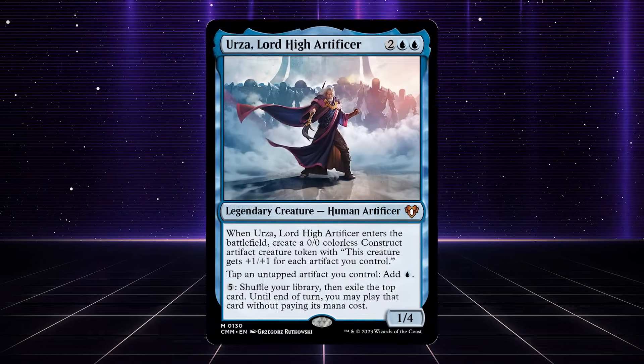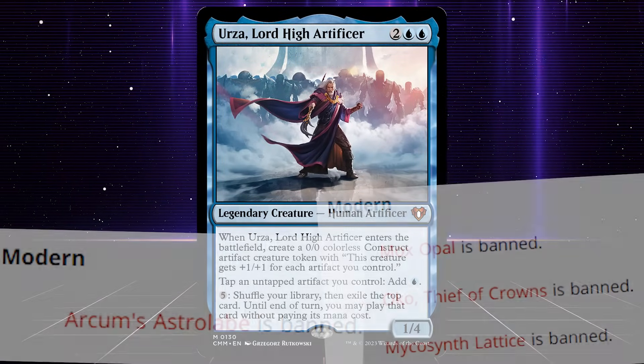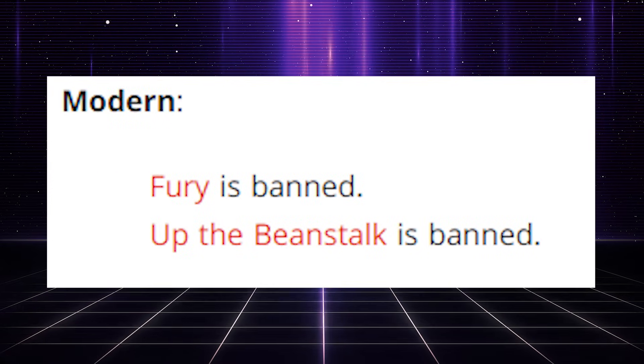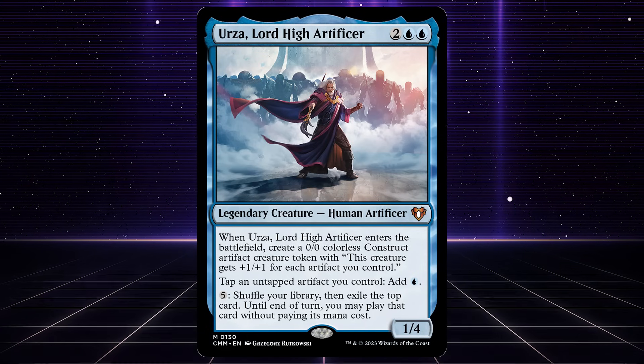Urza Lorehide Artificer was one of the most powerful cards in the modern format until Astrolabe and Oko got banned, and since then the card has almost seen no play. But since the Fury ban, Urza has been taking leaps back into the modern format.